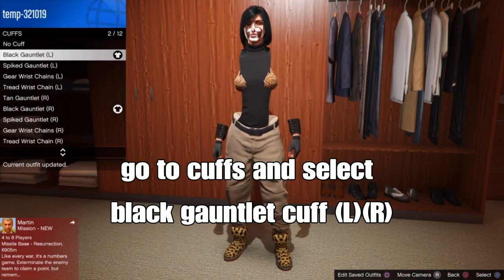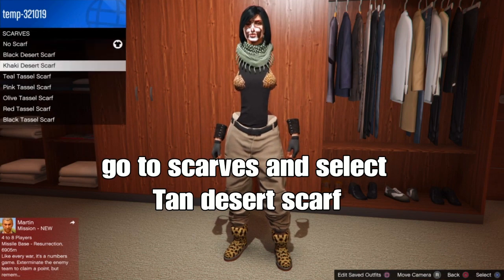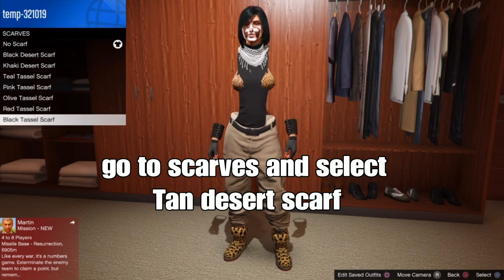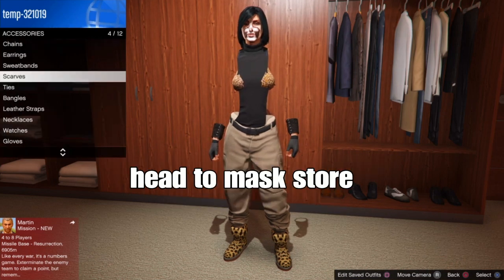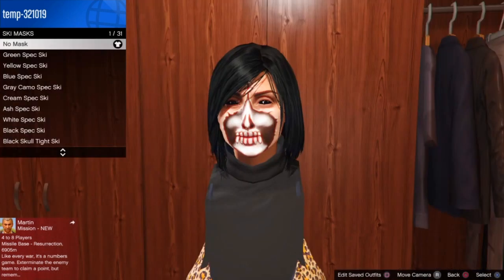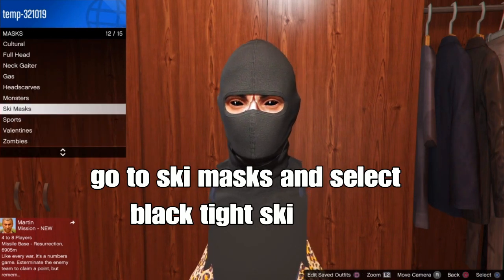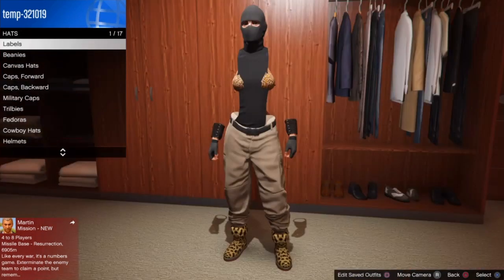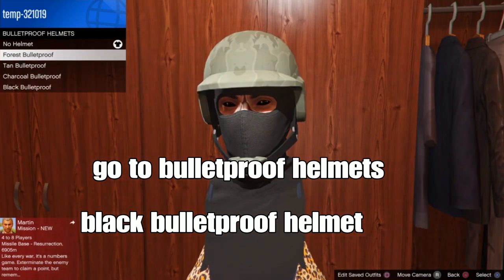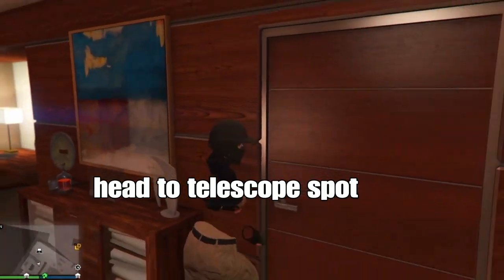Next, back out, go to scarf and add the tan digit scarf — I didn't buy it in the video but added it after. Then go to the mask store, go to masks, go to ski masks, and select the black tight ski mask. After that, back out and go to the hat section, go to bulletproof helmets, and select the black bulletproof helmet. Then head to the telescope spot at your apartment or the beach, and we can add some glasses — just do the telescope glitch.